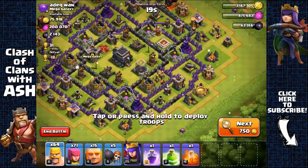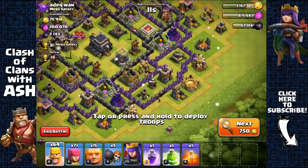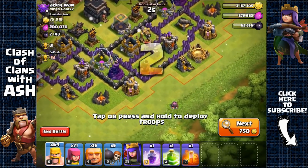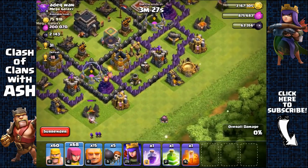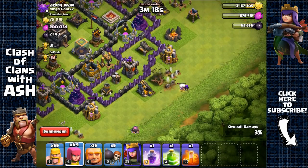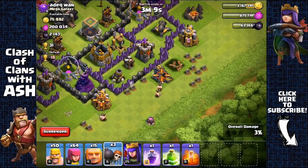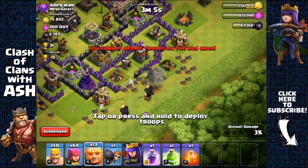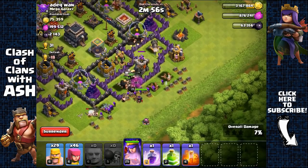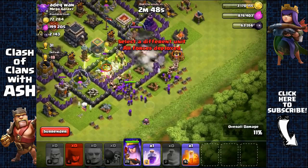2,100 Dark Elixir — again the drills are empty so the Dark Elixir is inside the storage and town hall. Just have to break inside that second layer and the Archer Queen can freely target the storage. Removing the army camp for space, and the spell factory since they have low HP. Spreading barbarians out, opening the first layer. Sending giants with barbarians behind, then the Archer Queen. Running out of wall breakers so using a jump spell instead.